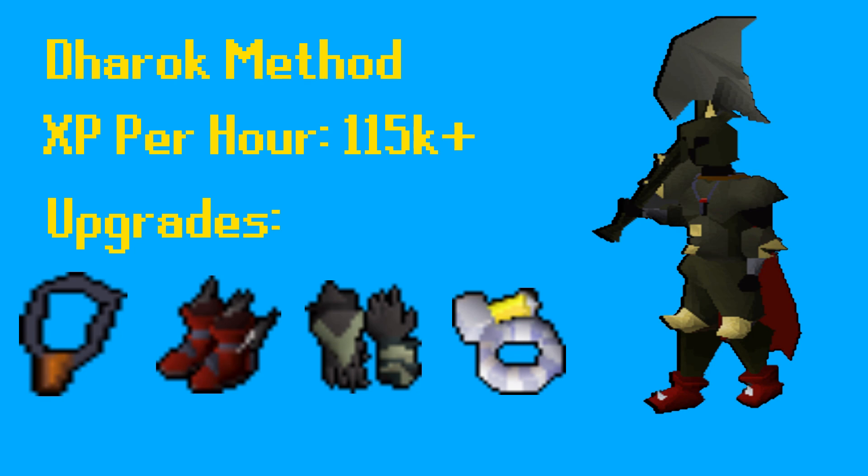So let's look at the Dharok method. Using it, we can get a solid 115k experience per hour, sometimes more when paying full attention. You can get higher experience per hour by improving your strength bonus — this includes the Amulet of Torture, Primordial Boots, Ferocious Gloves, and making sure your Berserker Ring is imbued. Every 15 hours your Dharok armor will degrade and you'll have to repair it, but the price scales with your Smithing level. At level 1 Smithing this is 328,000 GP; at level 99 Smithing this is 166,000 GP. It's not much gold for the amount of experience you're getting.